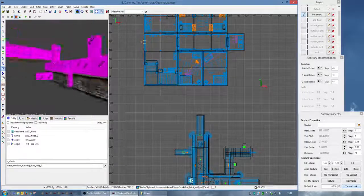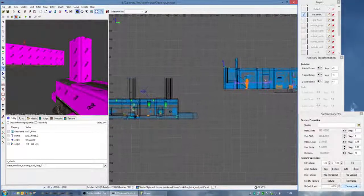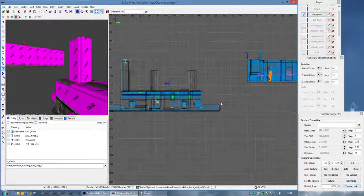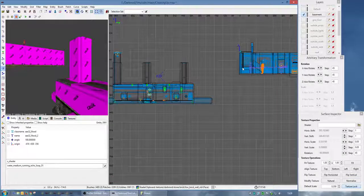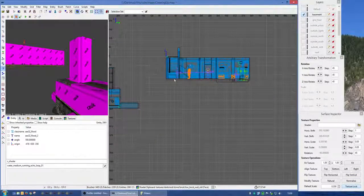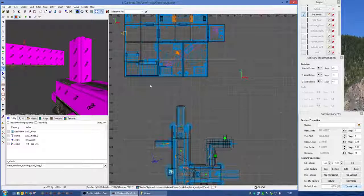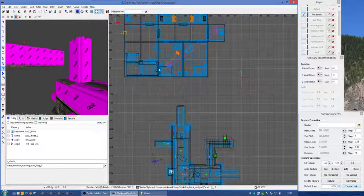There's nothing else to show other than placing a couple of rats. Because there's no normal AI, only rats down here, you have to put AAS32Flood so it does the pathfinding and the rats don't start running around in circles. I placed a clip texture around that barrel down there as well.